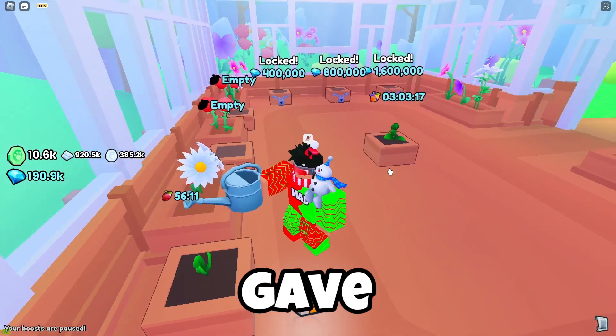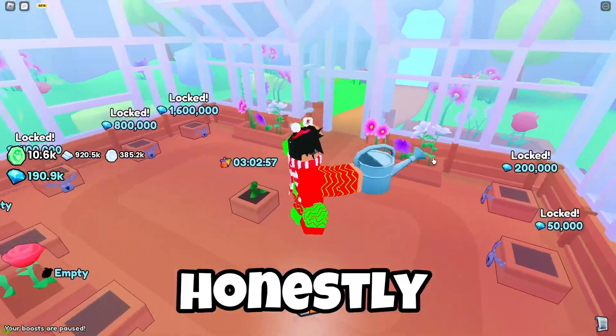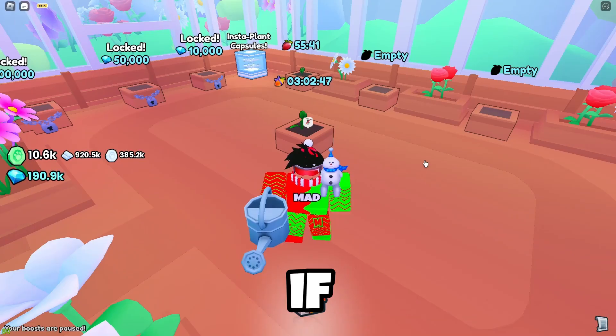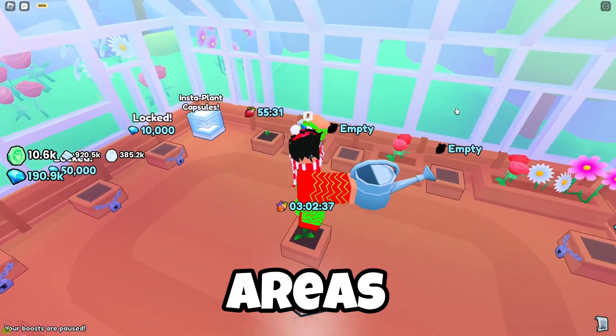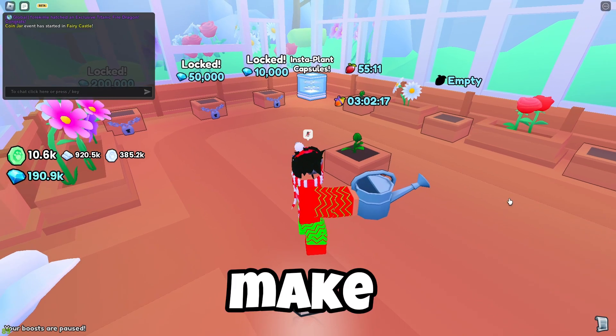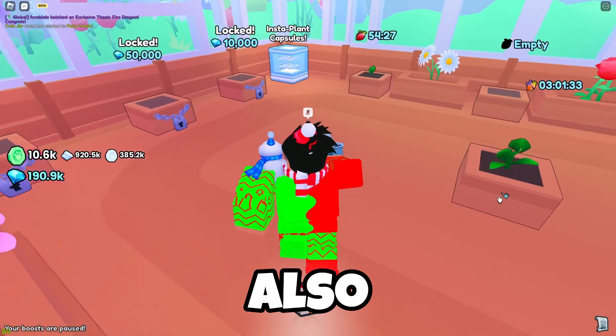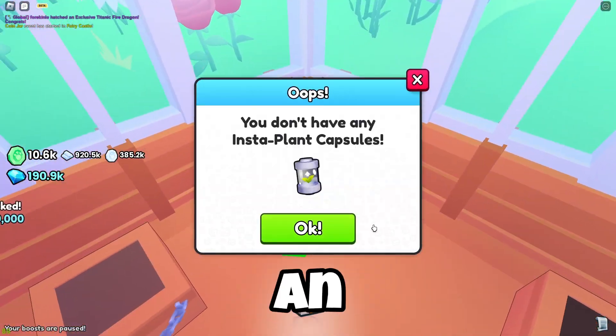From the plants I've claimed, each one gave me around 8,000 to 15,000 diamonds, which is honestly a lot. If you buy these three areas you'll have about seven slots, so you'll be able to make around 70,000 diamonds every half hour.